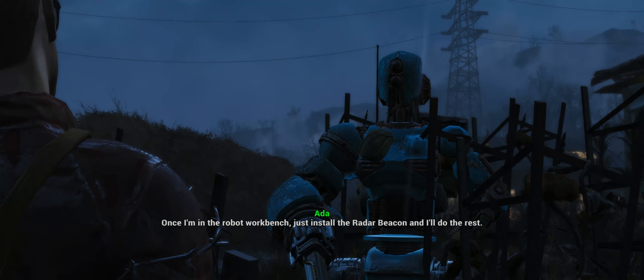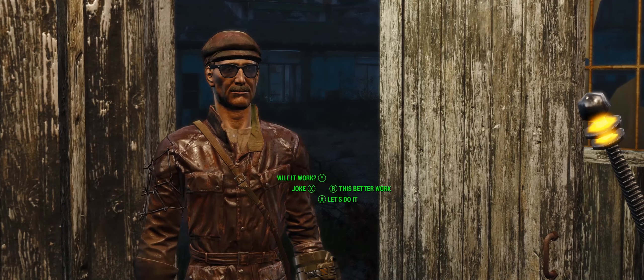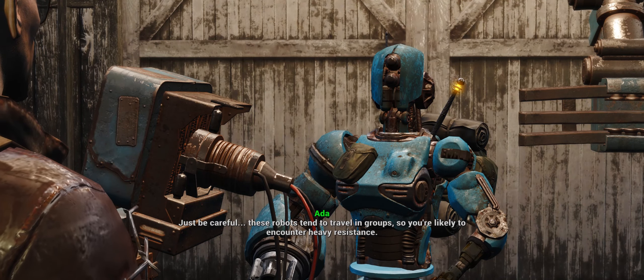Fortunately I'm detecting another Robobrain in the Commonwealth that's receiving the same signal. Let's go get it. Finally we have an advantage. But it isn't quite that simple. The encryption on the source signal is complex but not beyond solving. If you can bring me two additional beacons, they should provide the keys and algorithms I need to enhance my decryption routine. Triangulation makes sense. Let's do it. I'm uploading the location of the Robobrain to your Pip-Boy now. Just be careful — these robots tend to travel in groups so you're likely to encounter heavy resistance.